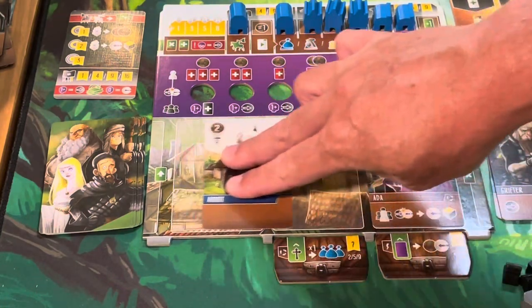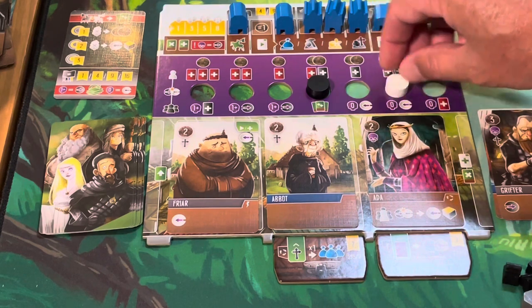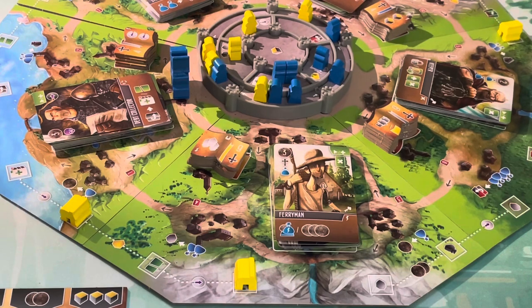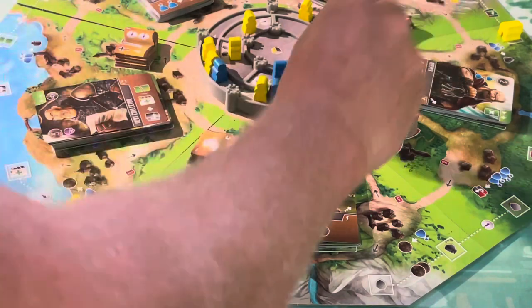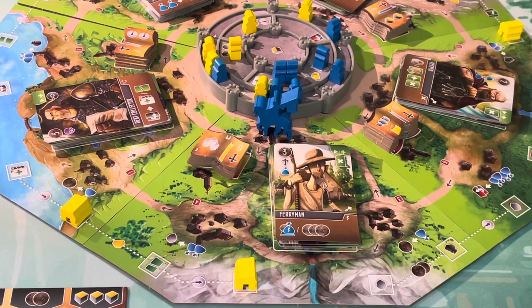The Grifter comes off, Ada moves over, Abbot moves over, and I bring out the Friar. He pushes the corruption track over, giving me one, two, three icons there. We've got two movement and three cleric icons. I overspend a little — going one, two, then spending a resource as a coin exchange to get around the corner. Now I've got one, two, three, four, five, six — spending inkwells to pick up this manuscript, instantly allowing me to add three people into the castle.